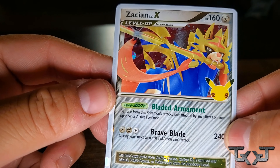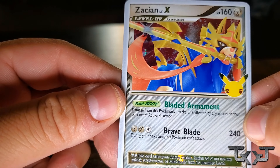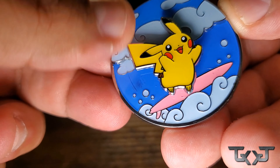All right, let's get to it. So this is the — how do you say it? Zacian Level X. Zacian Level X. Yo, this card is nice. It reminds me of the Japanese cards. Doesn't that remind you of that too? It's actually a really cool card. I wasn't too big into the Level X's, but hey. Here's the pen that actually came with it.